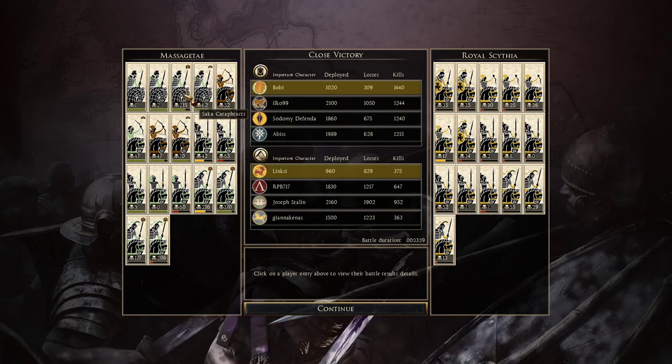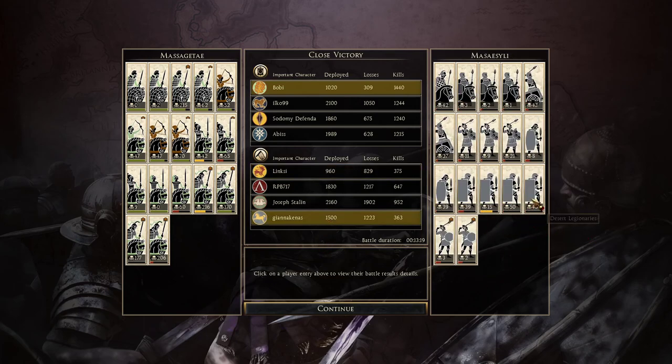Saka Cataphracts - look at this: 215 kills, not even half strength. And this unit with tasharon: 60 kills. These units didn't even engage, they didn't have to. For Royal Scythia you can see that nothing really worked - not a single unit worked for Royal Scythia. You can see how effective this is. Desert Legions, Desert Cohorts - and this is funny: look at the armored Desert Cav: one kill, two kills, three kills. I mean it's progress. Two and three kills - yeah it's just really effective to use Nomads in this way.